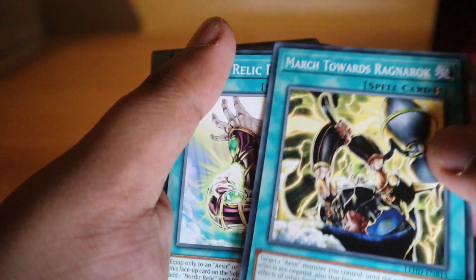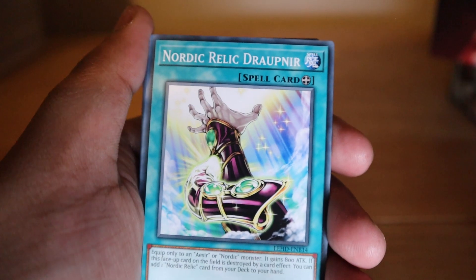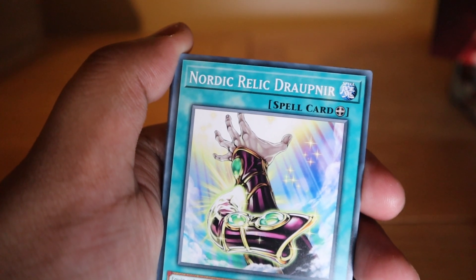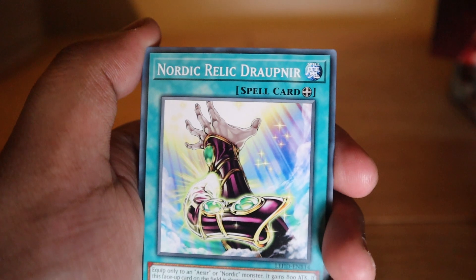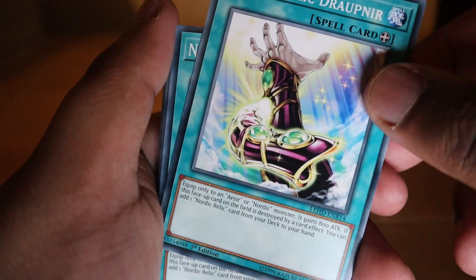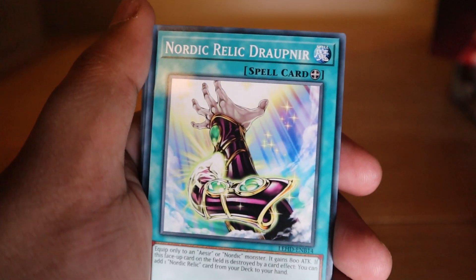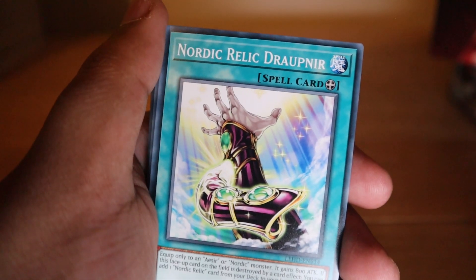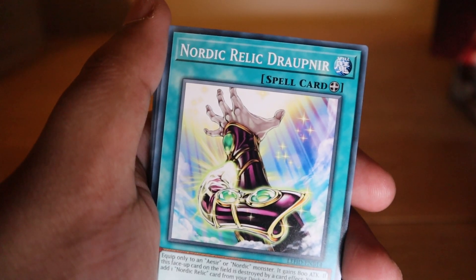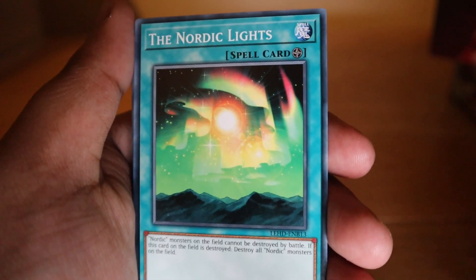March Towards Ragnarok: target one Aesir monster you control — until the end of this turn its effects are negated, but that face-up monster is unaffected by the effects of other spell cards. So you can negate your own monster's effects but protect it from other spells — higher strategy stuff. Given the attack points of these Nordic synchros, it's useful because the only way to take them out is usually through effects. There's also an equip card: equip only to an Aesir or Nordic monster — it gains 800 attack, and if this card is destroyed by card effect, you can add one Nordic Relic card from your deck to your hand.